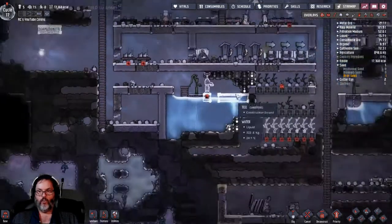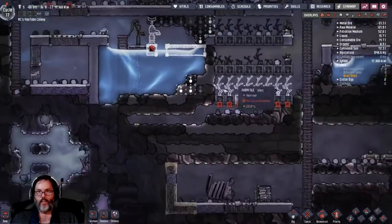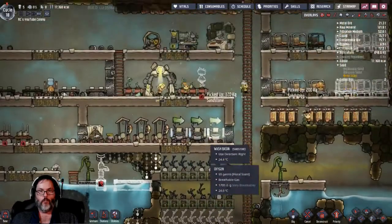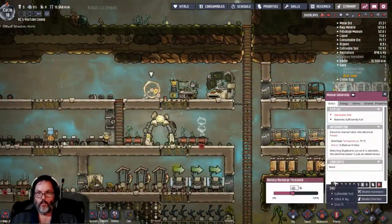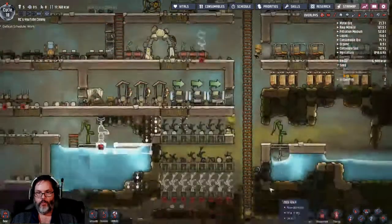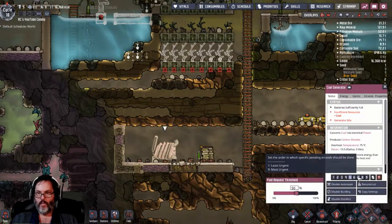I have gotten a third row of muckroot in here. As soon as we can get seeds, I've built a coal generator with a jumbo battery, so that is helping us out. I'm going to drop this to a six, only if the batteries drop to 30 - he said at 50, so that's going to be a seven.